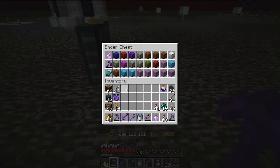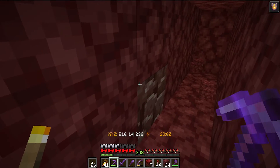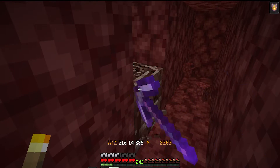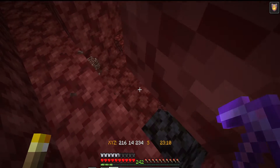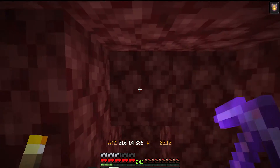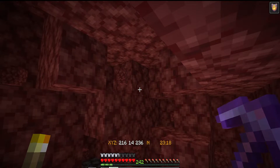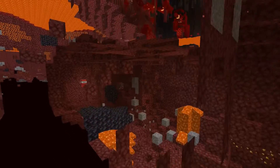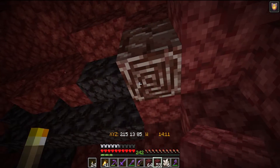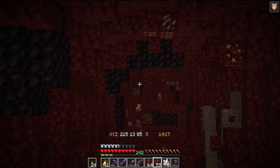A short Elytra flight later, I'm digging out some tunnels ready to place some TNT. And just through digging, I've already uncovered the first of the ancient debris. So let's see if there's any more around here — there is, fantastic. That looks like two down. I only really need four, but let's see how many I can get. And from the first explosions, I've got by the looks of it at least another three ancient debris.